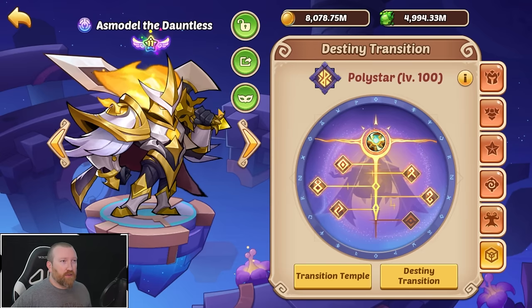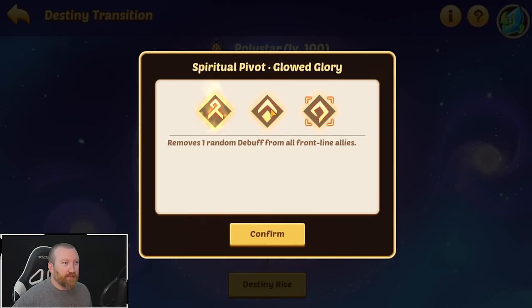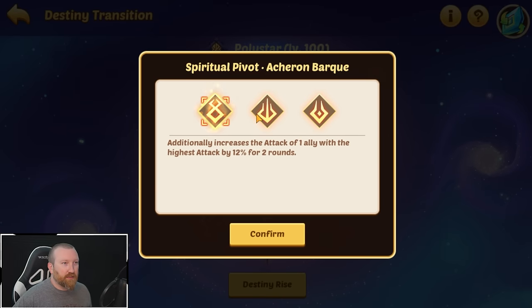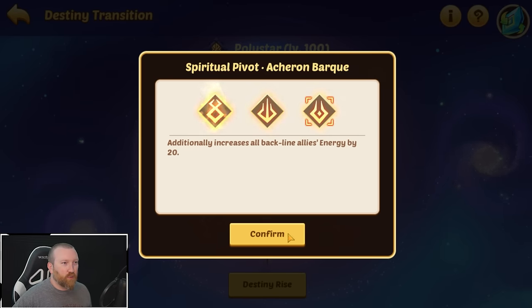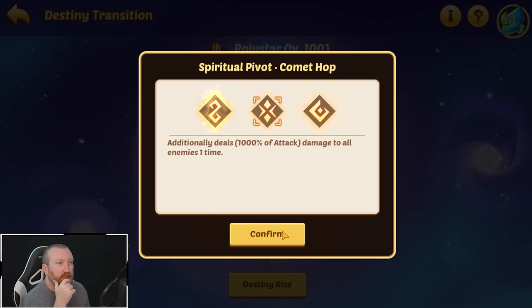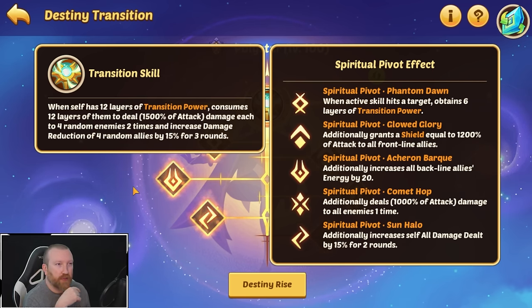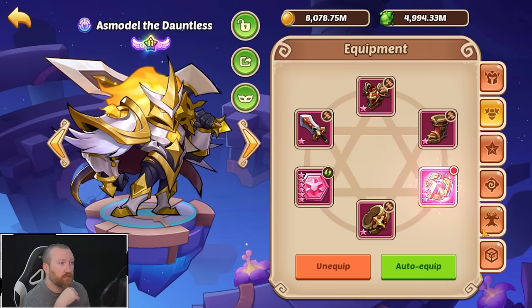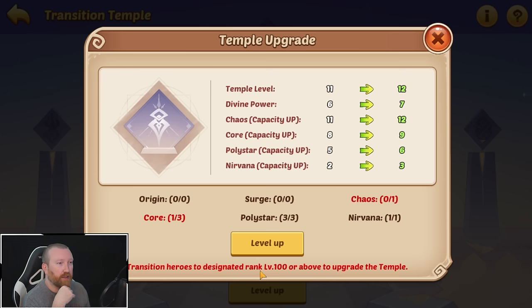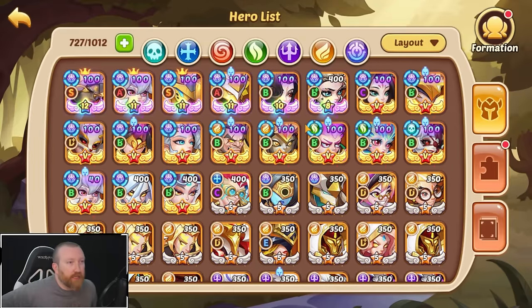All right, so we have now — I guess we need to address this armor block. Give him shield, let's do give him shield. I like the increasing of attack. I like energy more than that. The image damage — maybe yeah, something along those lines. I don't even know what this skill does. Consume 12 layers, deals damage to each of four random enemies two times and increases the damage reduction of four random allies — actually not that bad at all. So now what we need next is three core heroes.